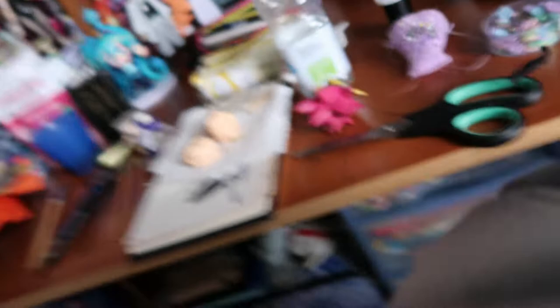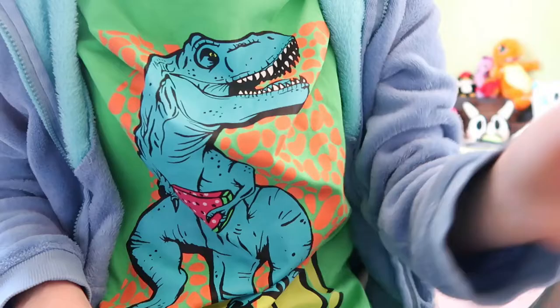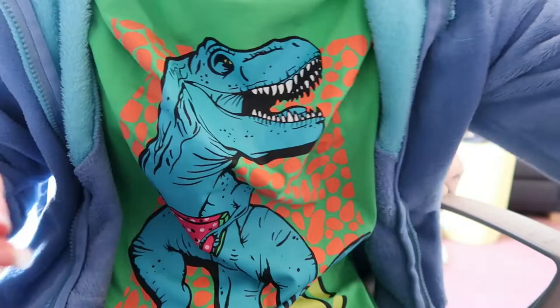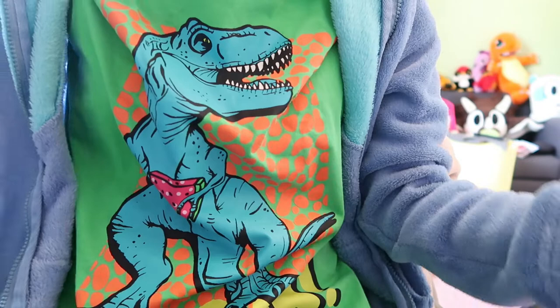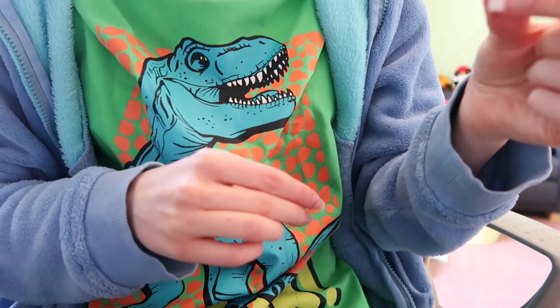Ugly stage is here. I've cut all the fabric for the head - well most of it, the black pieces at least. Now I'm going to be sewing up the darts on the forehead piece. Not many places had darts on this pattern, mostly just the forehead. I think there might be one on the cheek pieces.